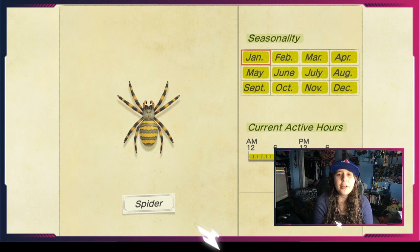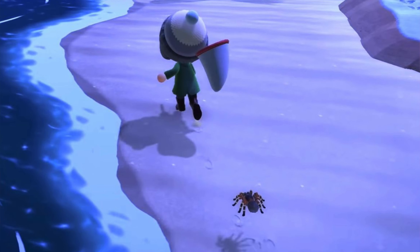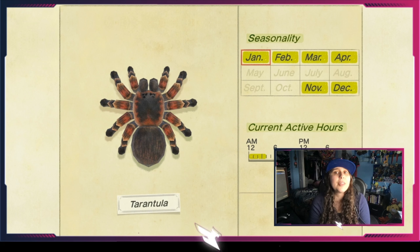Leave a fruit or turnip on the ground for one week and it will spoil, spawning ants. The hermit crab is available all year round on your beach at all times of day — walk around thinking you're picking up a shell, but it will start walking away and become vulnerable to catching. The wharf roach in New Horizons specifically spawns on the stone areas of your beach, not just anywhere on the beach. Find the stone areas, and you'll see a bunch of crowded wharf roaches — don't cover all your rocks. They're available all year, all day.